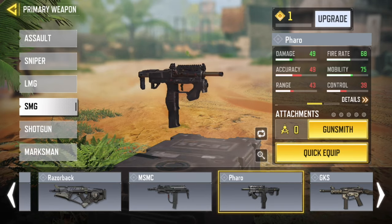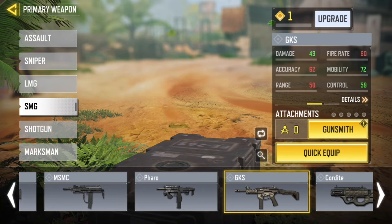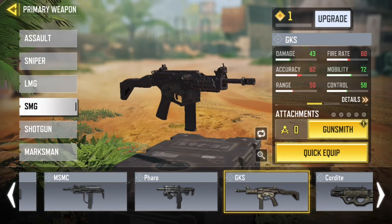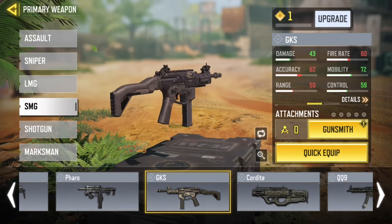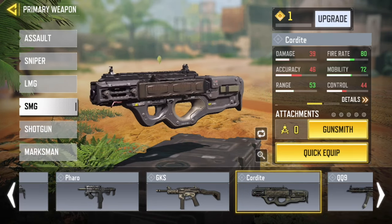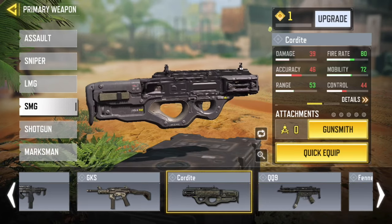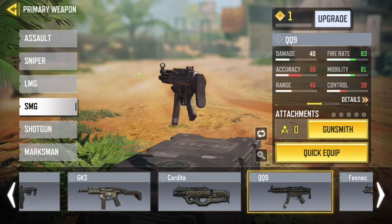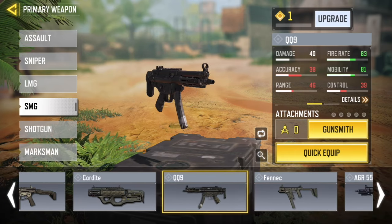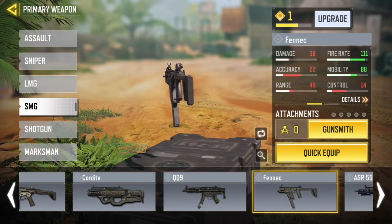Three good, three bad for the MSMC. Now the GKS — damage is good, accuracy is bad, range is bad, fire rate is bad, mobility is good, control is good. Next, Cordite — damage is bad, accuracy is bad, range is good, fire rate is good, mobility is good, control is bad. Then the next one — damage is the same, accuracy is real bad, range is bad, fire rate is good, mobility is good, control is good.